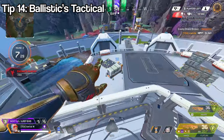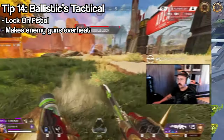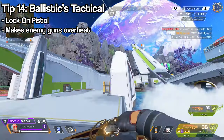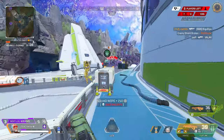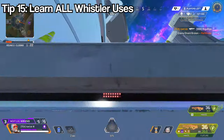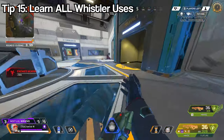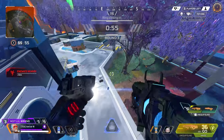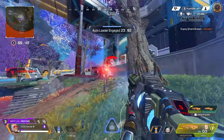Now let's get into the tactical. It's called the Whistler — it's a lock-on pistol that locks onto enemies and applies an overheat to them. If they shoot enough of their bullets their gun will overheat and they will not be able to shoot for a second or so. It is very situational and I don't want you to just take one or two uses — all the uses I'll mention are extremely useful for different scenarios.